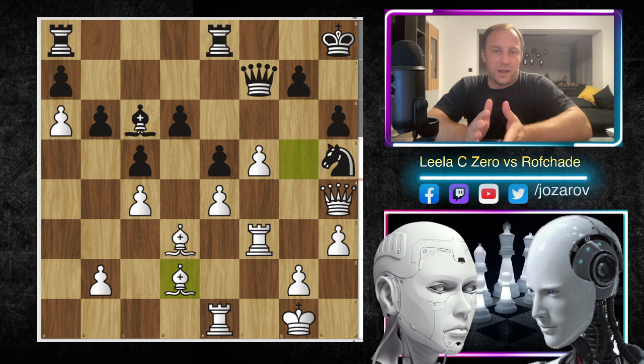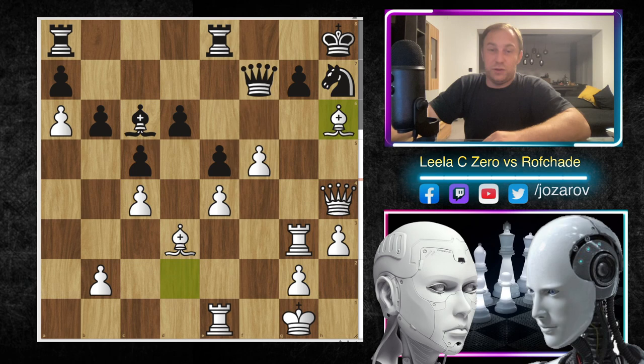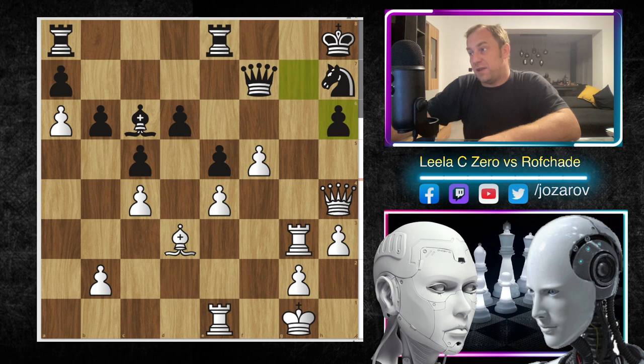Although the bishop is on a more passive square, it's still a great bishop because it's a long-range piece still aiming at the h6 square, which is now the main tactical target for white. After knight to f6 we have rook to g3, knight to h7, and now bishop to h6 - really wild stuff! A beautiful move by Lila CZERO, a bishop sacrifice. After g takes h6 we have rook to g6 attacking the h6 weakness.